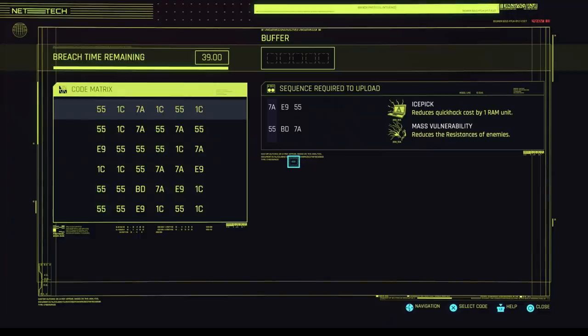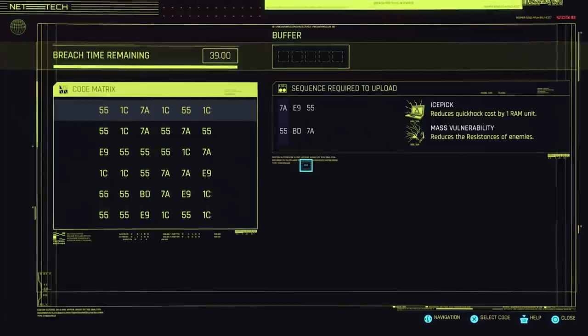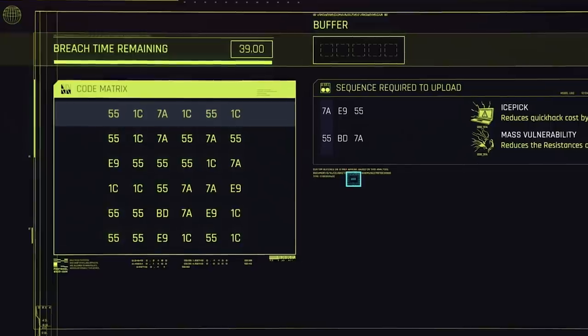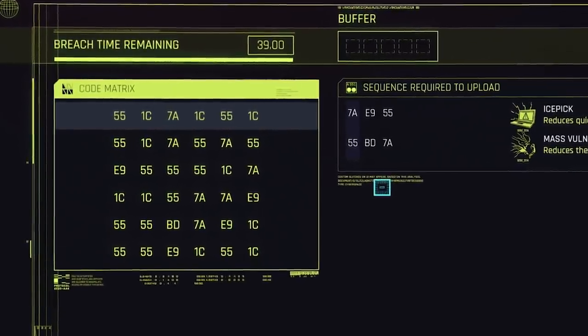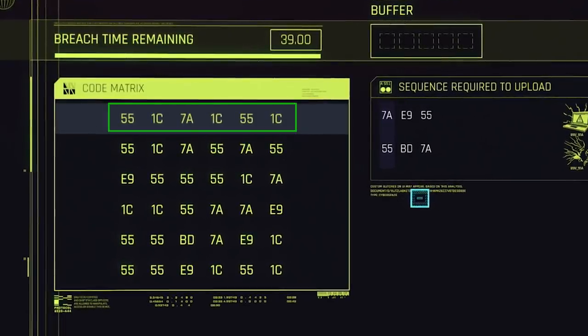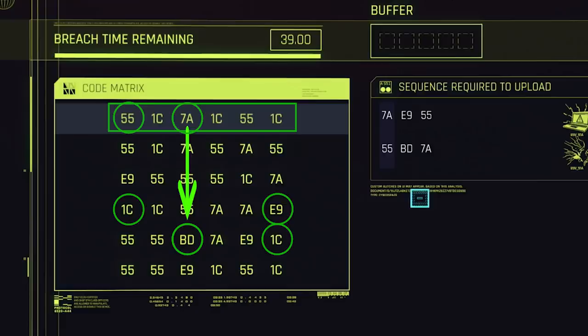Before I can explain that, I need to quickly explain how these grids work, just assuming I'm talking to someone that has no idea. Basically, you have to select one on the top row first. Then, depending on which one you select, you have to select one from the row below it next. Then you alternate horizontally and vertically until you either run out of buffer or can't select the correct sequence anymore.